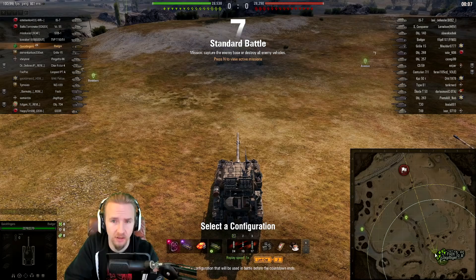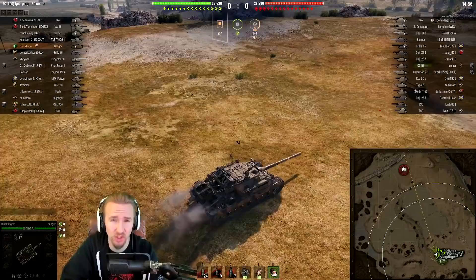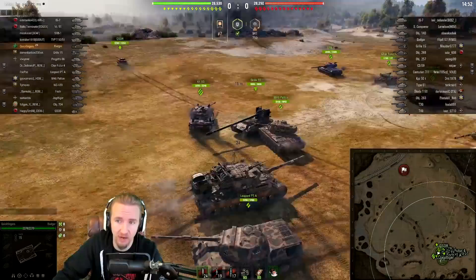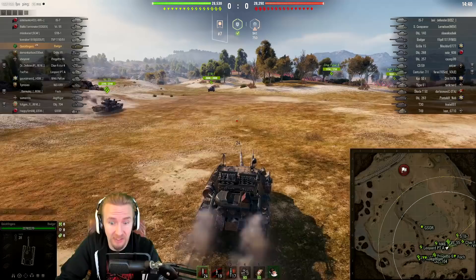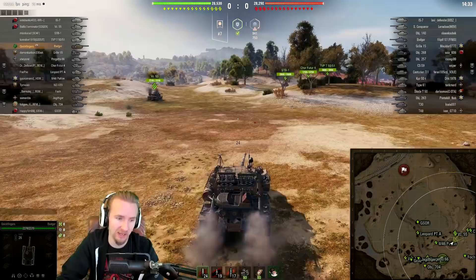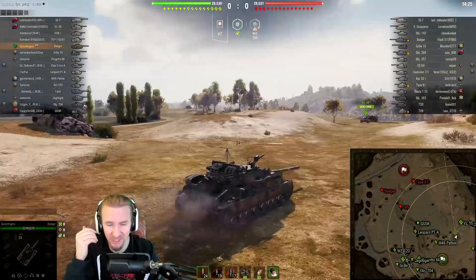Round two for the Badger, and I'm choosing to use the durability module this time. This limits the tank to 30 km/h, but gives a juicy 2,270 HP. More importantly, it means our tracks are going to be very hard for opponents to take off. Once we repair the tracks, they'll be at full health again without needing a repair kit, and we'll repair them exceptionally quickly. With all the field mods on this vehicle set up this way, your repair speed on tracks will be sub-four seconds.